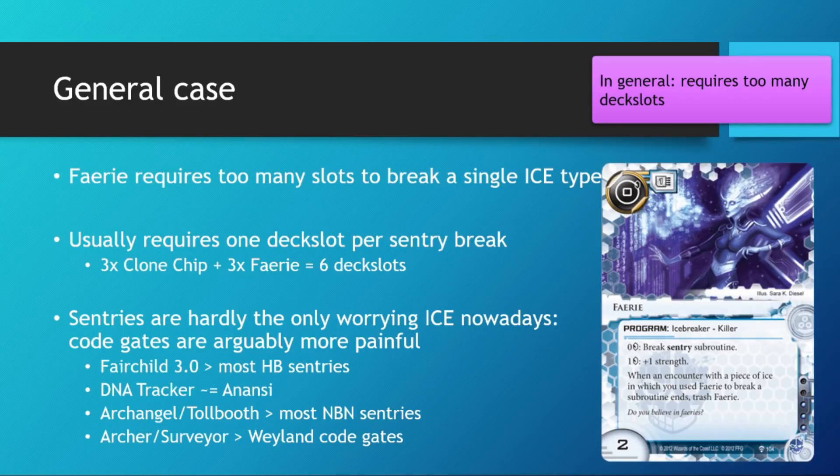We are talking about 1 deck slot every time you break a sentry during the course of the game. So when deckbuilding, you have to ask yourself: on average, how many times will you need to break sentries? The answer is a fair number of times. 6 is arguably not enough, but even if you are planning to break sentries 6 times, you need 6 deck slots for 3 clone ships and 3 fairies. That's unacceptable when you can just run a single NanotK and have 5 other deck slots for money.